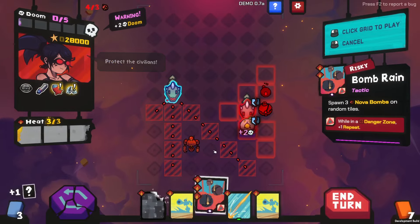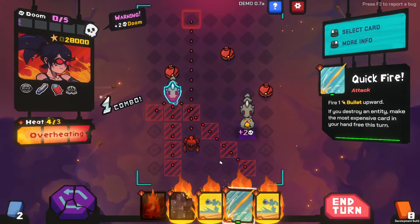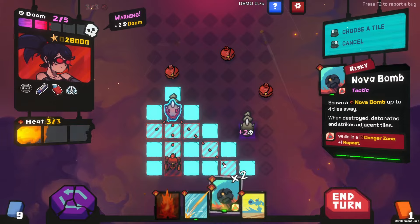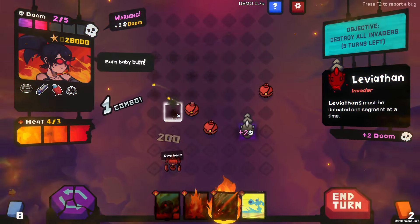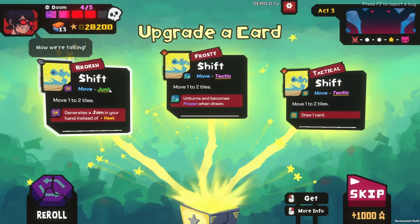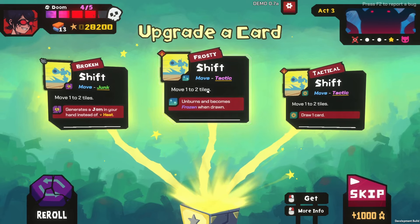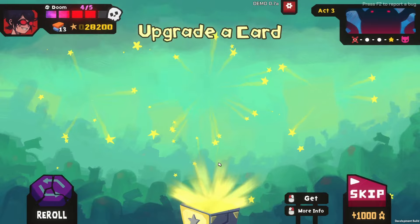Bomb Rain — perfect. We do get some Doom, that's unfortunate. Broken, Frosty. Unburns and becomes frozen when drawn. What does frozen do? Frozen cards do not discard when your turn ends — they lose frozen when played or burnt. That's pretty cool, it's like a free burn.